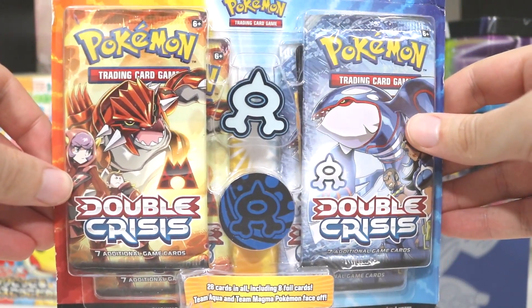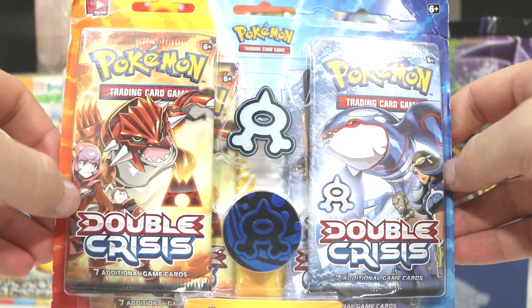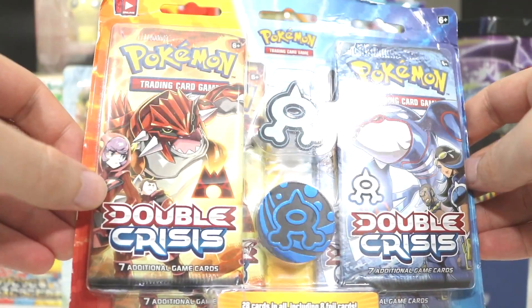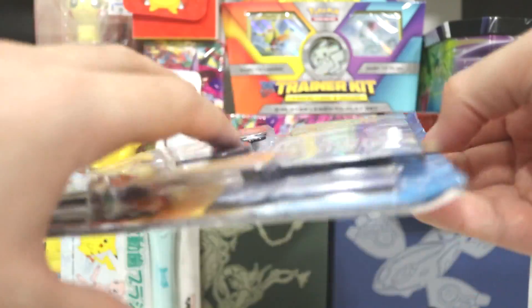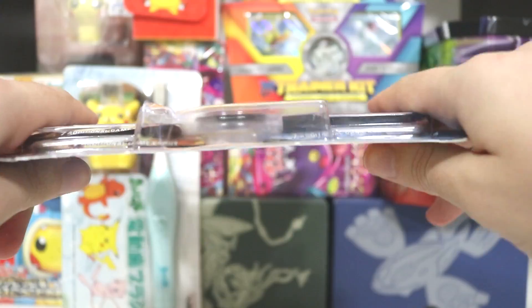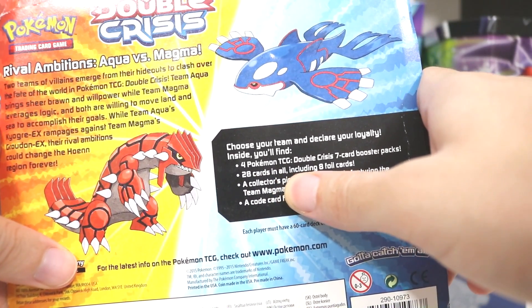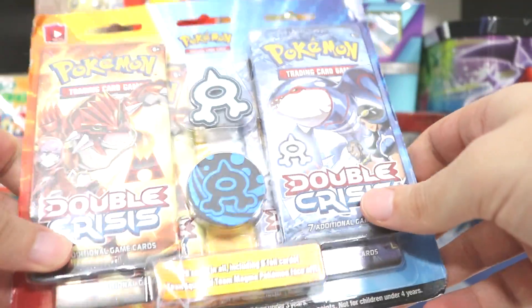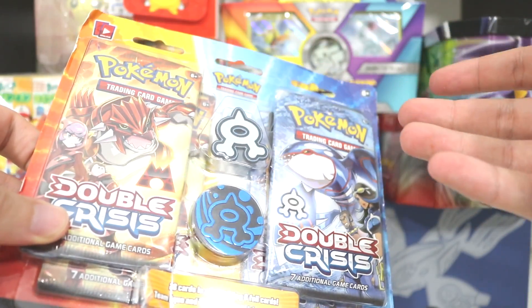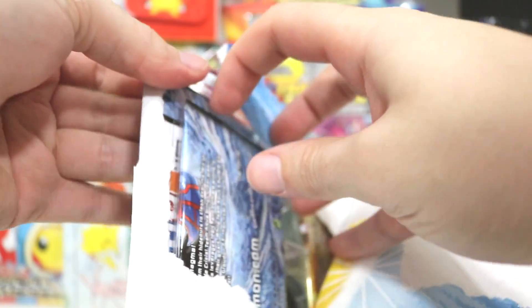I haven't done too much research on this — I've been sitting on it, it's been getting dusty over quite a decent period of time. I think on the surface they seem like regular packs, but I think they're specific for this one little box. It's a bit of plastic with cardboard — it says 28 cards in all including 8 foil cards. I think what it's saying is we get the whole set in these but presented in booster pack form, possibly. It's definitely an obscure thing, but I'm just gonna get straight into it. Quite old now.